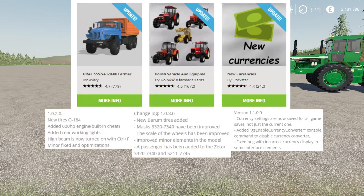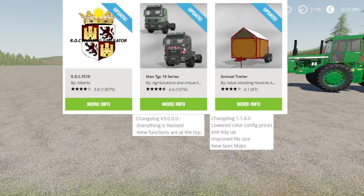We had updates to the Ural 55574320-60 Farmer by Axery, an update to the Polish Vehicles and Equipments Pack by Rolnick410 and Farmer Alice Karas, and an update to new currencies by Rockstar. We also have updates to RDC FS19 by Alberto — that one has so many updates and things changed on it that I could not fit on the screen — an update to the Manned TGS18 series by AgriSolutions and Virtual Farmer, and an update to the Animal Trailer by Adub Modding, Nixter 4S.